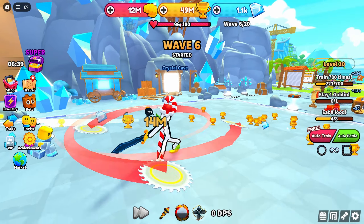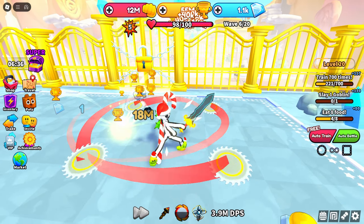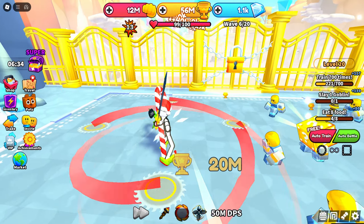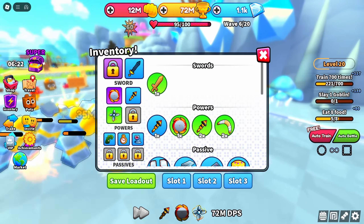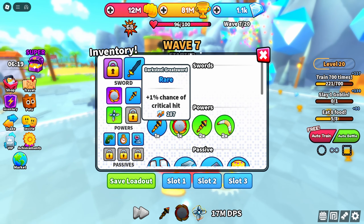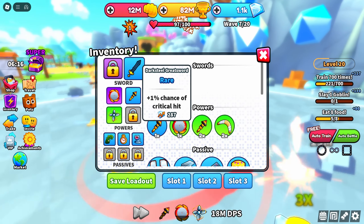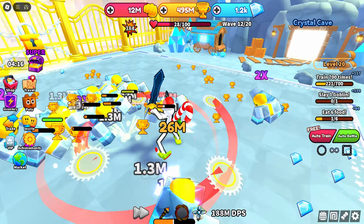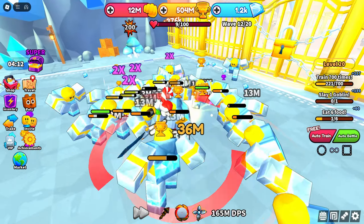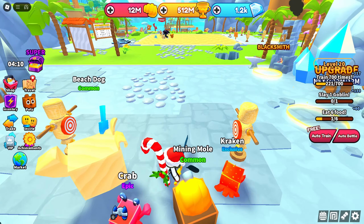We've been hit once — that's the first time I've been hit, and we're at wave six by the way. If I can get up to wave 10 for the first time, that's pretty late because that means we're already 50% of the way there. And I've only whacked the punching bag like maybe 20 times. I really need to look into how to get a better sword. We've been stuck with a dark steel great sword and I don't know how to change it. I fear this might be the end of our journey at wave 12 and a half.